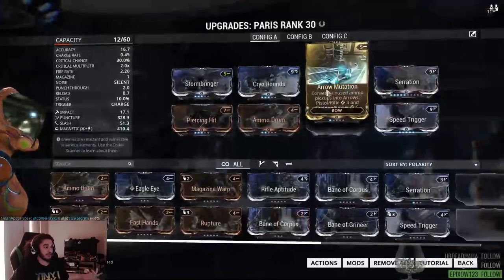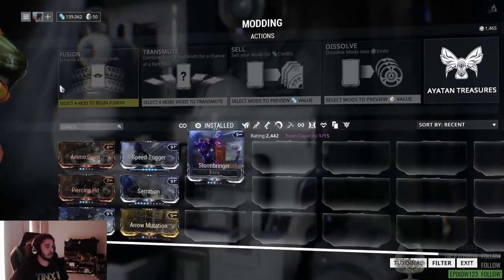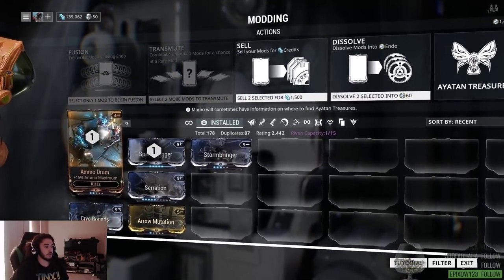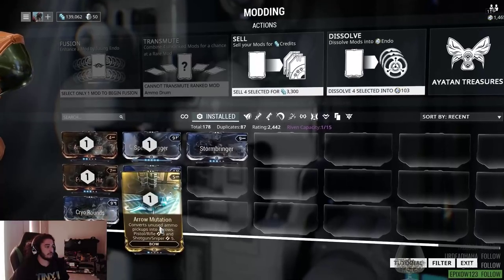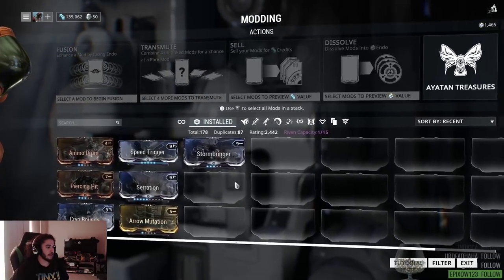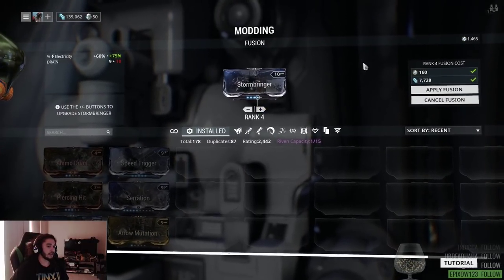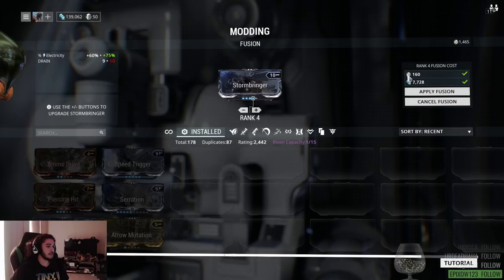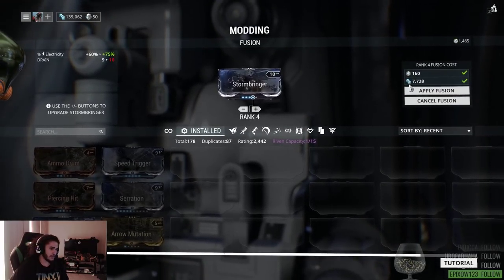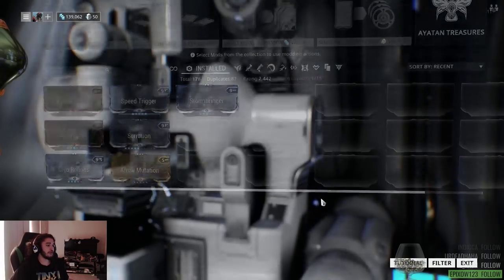You can upgrade your mods by going to your Mods section and using Fusion. This is why exploration is worthwhile — you need different types of resources depending on what you're doing. For example, clicking Stormbringer and going to Fusion, you can see it needs 160 of a specific resource plus credits, your main currency. That's pretty much what I wanted to touch on.